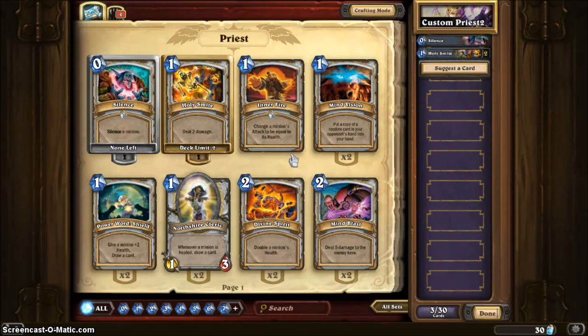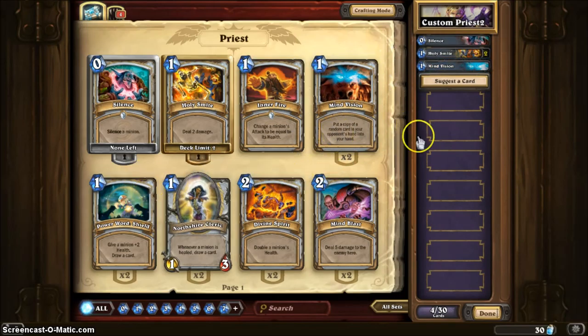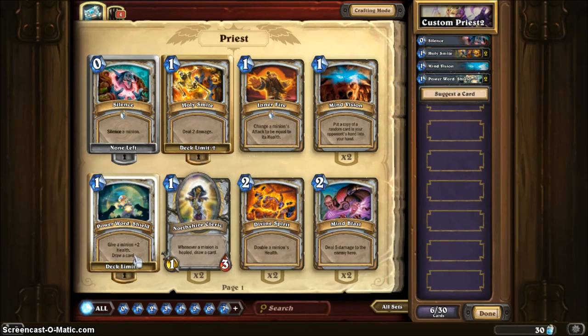Eventually as I fill it up with 30 cards, I'm probably going to take some out to make room for stronger cards. There's a card that changes your minion's attack to be equal to its health — I've only used it once to my benefit, so I'll leave that out. Put a copy of a random card from your opponent's hand into your hand — that's always a good card. Give a minion 2 health and draw a card — for 1 mana you give 2 health, so if your monster has 3 health he'll have 5.